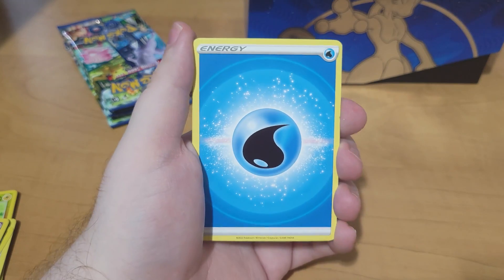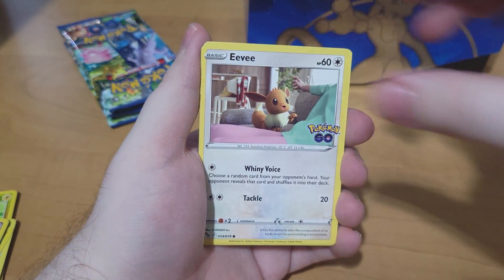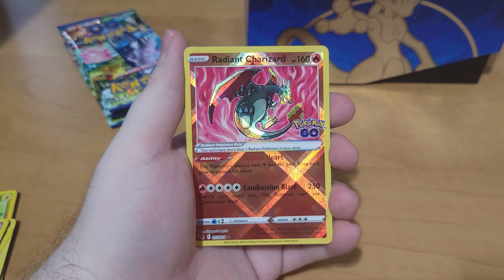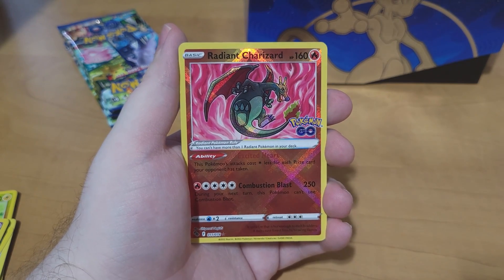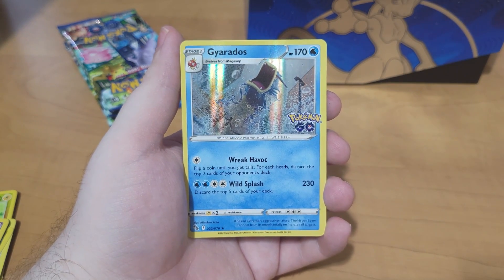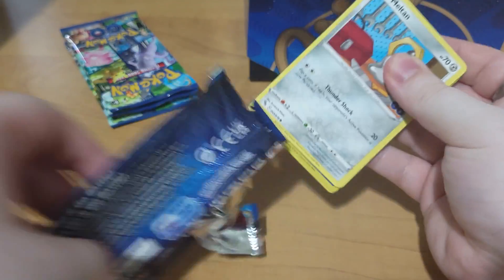We got a Water Energy, we got another Pokestop, Lure Module, Camerot, Onyx, Eevee, Spinarak, Wimpod, Larvitar, and Radiant Charizard! This is one of the cards I was hoping for! And we got a Hollow Gyarados. That's something else. I really wanted a Radiant Charizard — the shiny colors too. Amazing.